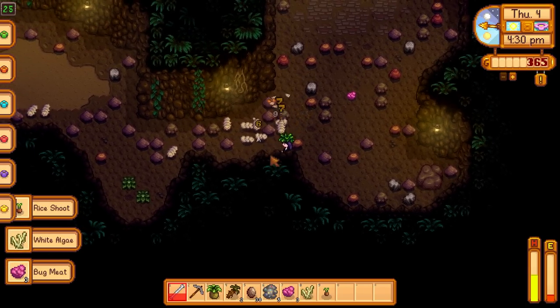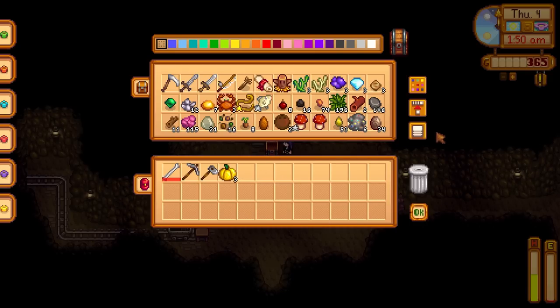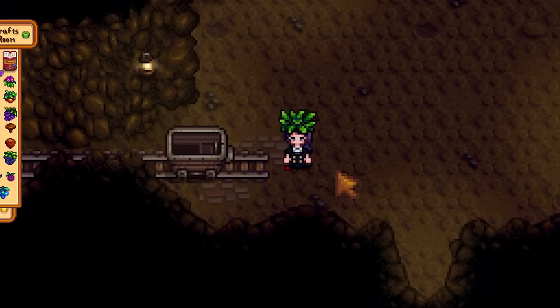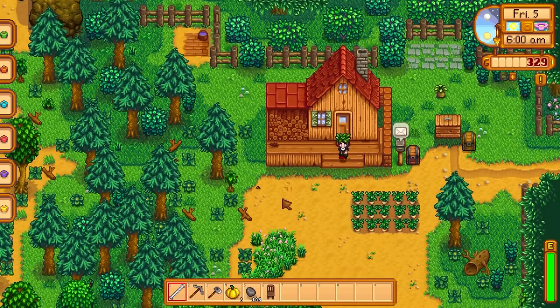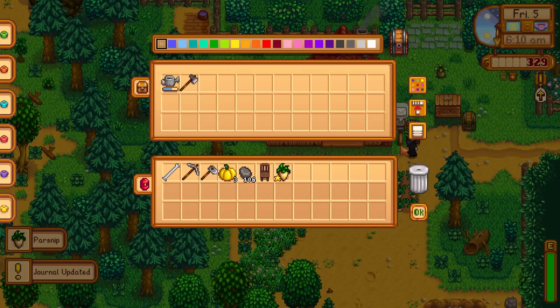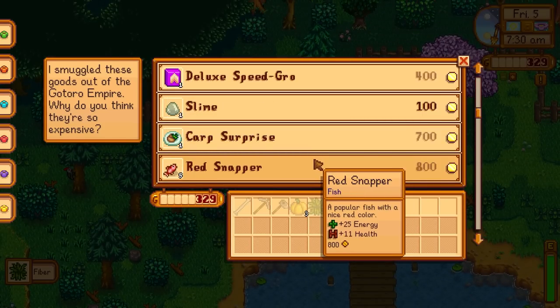I also slay enough bugs to get the insect head later. At the end of my mines run I have a few artifacts, a decent amount of geodes, 16 mixed seeds which is more than enough, the crab, the ghostfish, yam, and red mushrooms needed too, and some goodies to sell. The fifth day is my first Friday and I got my first golden parsnip, which is fantastic. The traveling cart doesn't have anything I need just yet, but I still gotta keep an eye out for those red cabbage seeds.